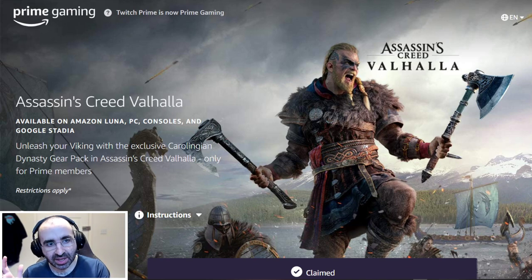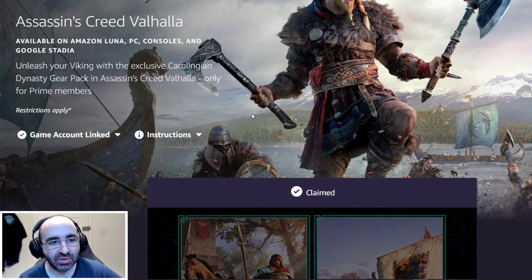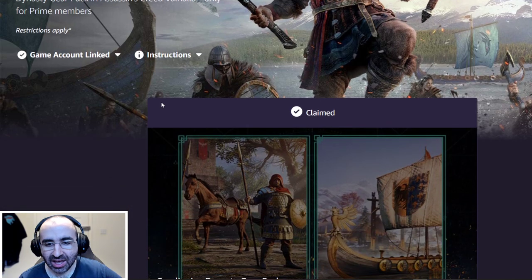If you have Prime Gaming — which used to be called Twitch Prime, and involves linking your Amazon Prime to your Twitch — I'll link a video in the description explaining how to do that. There is an option right now to get this set for Assassin's Creed Valhalla. It's called the Carolingian Dynasty Gear Pack.